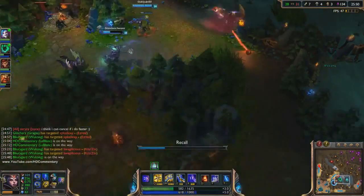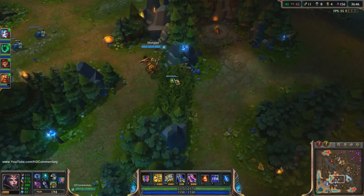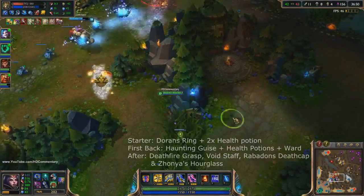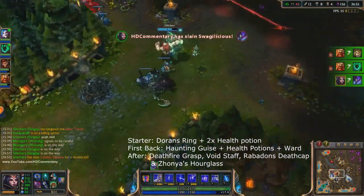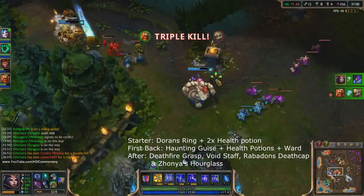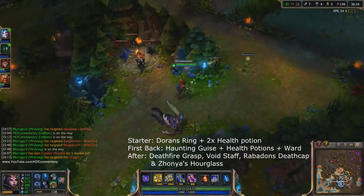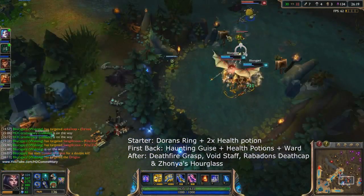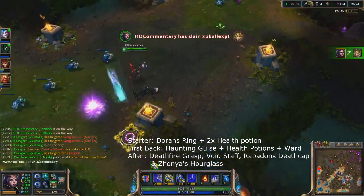Now let's go over to the items. LeBlanc scales best on magic penetration and ability power. I usually start off with a Doran's Ring and 2 pots. On my first back I try to get the Haunting Guise — this item gives ability power and magic penetration, plus some extra health to improve survivability at low levels. After that I buy: Deathfire Grasp, followed by Void Staff, then Rabadon's Deathcap, and last but not least Zhonya's Hourglass.